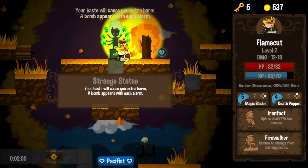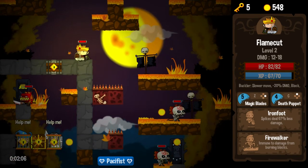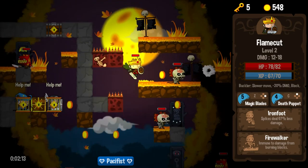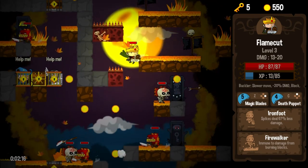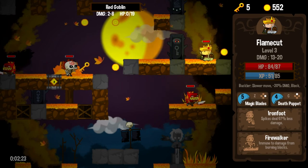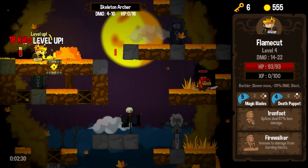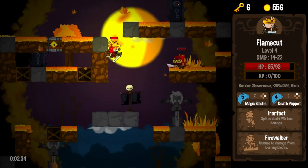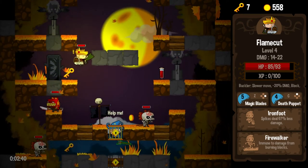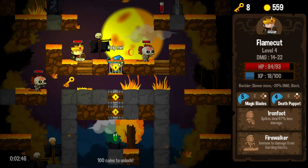Your haste will cause you extra harm. A bomb appears with each alarm — so we are disincentivized to actually activate alarms this time around. We got five keys, not a whole lot to do with them. So our damage is just nearly there. With a couple of level ups — we are on level three at this point — we are almost killing things in one shot. Not quite there yet. And that's why I always talk about wanting to get my base damage higher: so my level two or three damage is high enough to kill these enemies in one shot, and then two or three levels later is killing the next level enemies in one or two shots, and so forth.